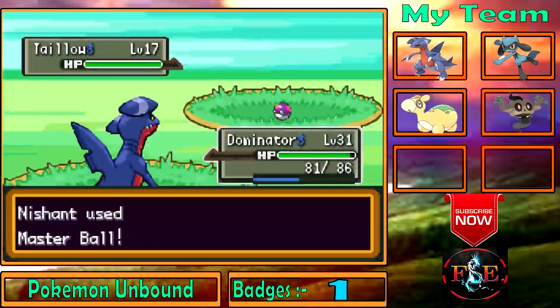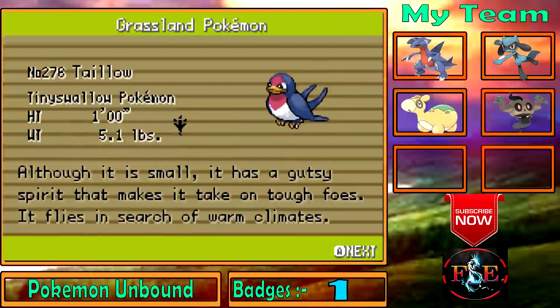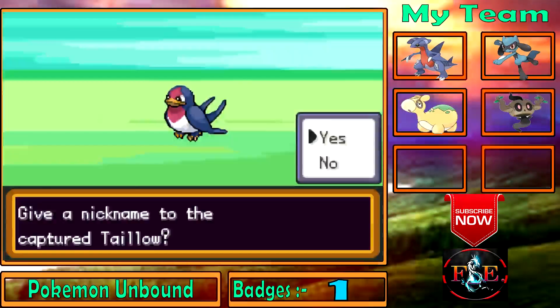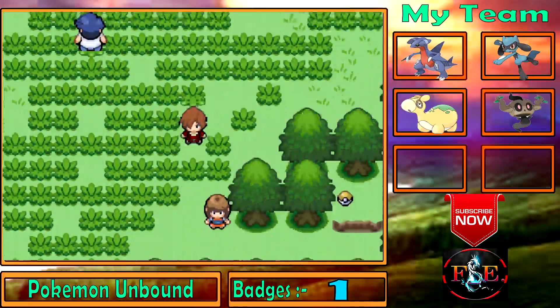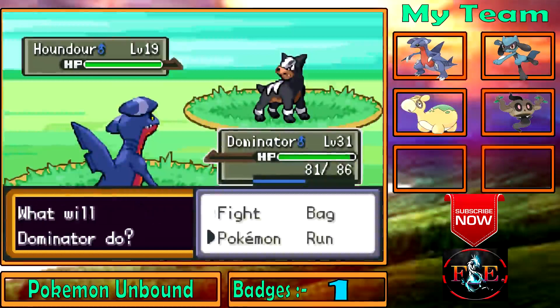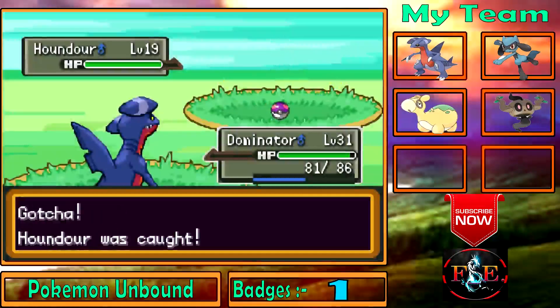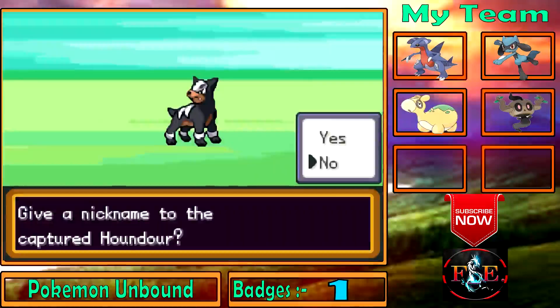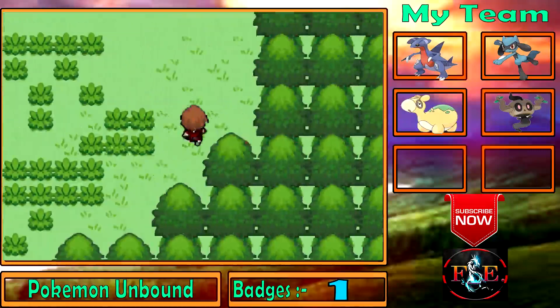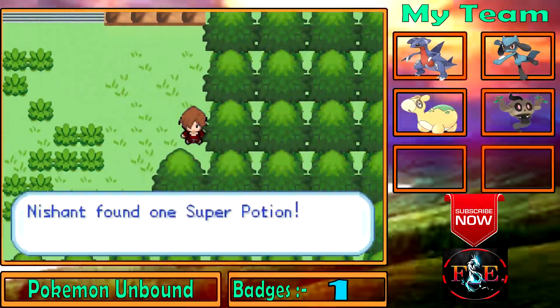Let's catch this Pokemon just for fun. I know you guys told me I shouldn't use cheats, but I had a Master Ball from previous episodes. I'm not using rare candies at all — I'm just going to use Master Balls. A Houndour — I'm catching it just for fun. By the way, if you guys like this background, please leave a like, because I updated it today.